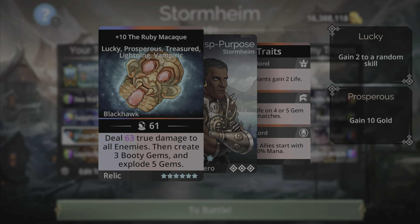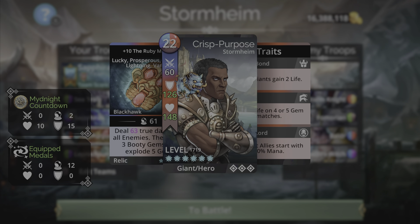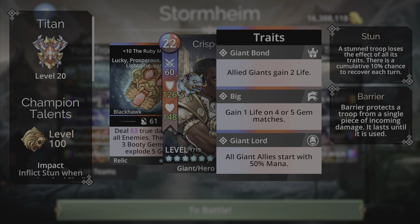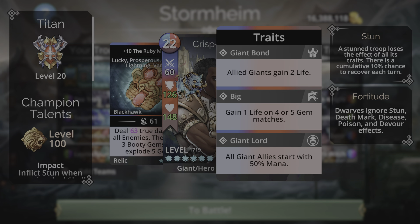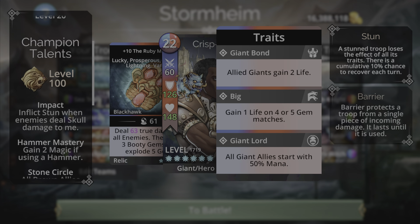Sapphrax is in the second slot, followed by the Ruby Macaque weapon — a perfect option for this team. It uses blue, red, and brown mana, so three colors make it easy to get spell-ready, especially with a class that has a 50% mana start. I went with the Titan class because I have another giant on the team — the Sea Troll — so all giants get a 50% mana start.